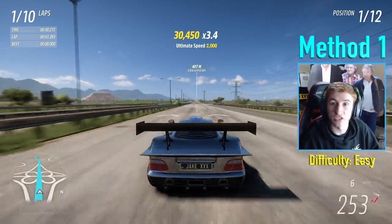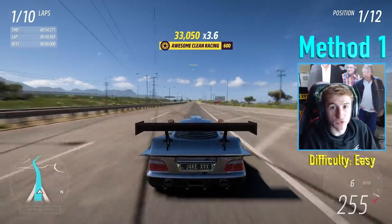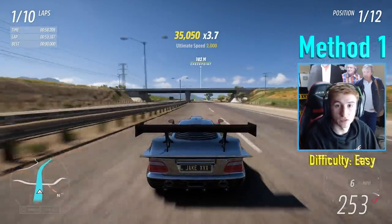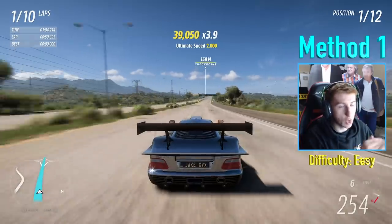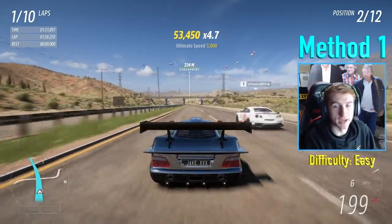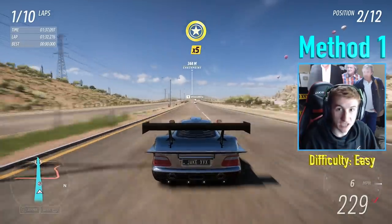If you're doing this for skill points, don't worry about being in first place — the skills will just stack up: ultimate speed, clean racing, and so on. This is the low-effort method; you don't have to do much other than hold the trigger and keep an eye on the screen. What I personally recommend is every time you get 50,000 times 50 in your skill chain, slow down below 200 miles an hour to bank the chain, then accelerate back up and start over — 50,000 every time.